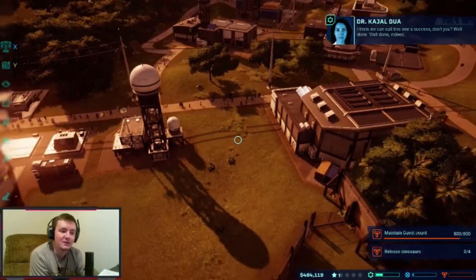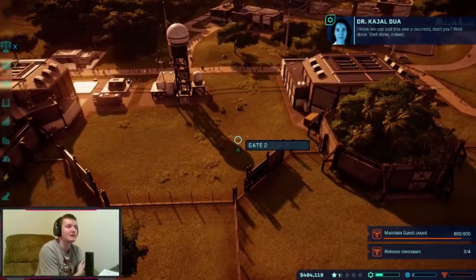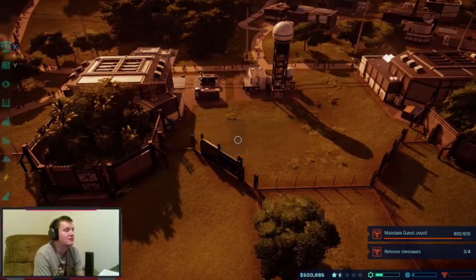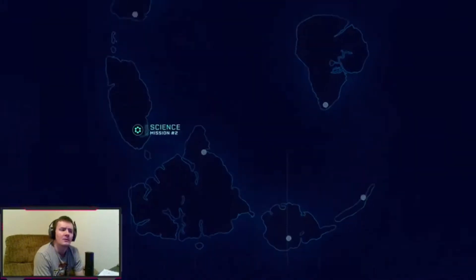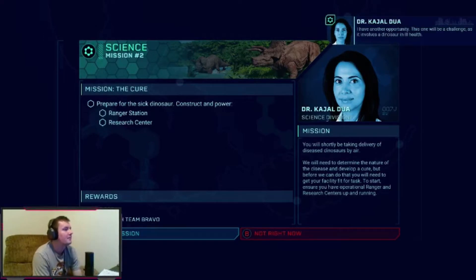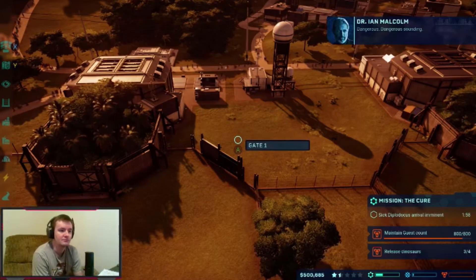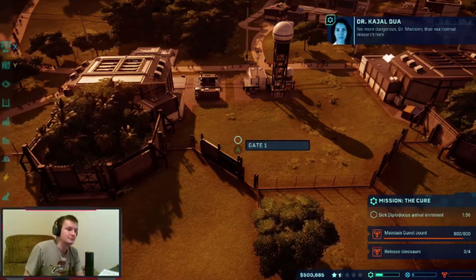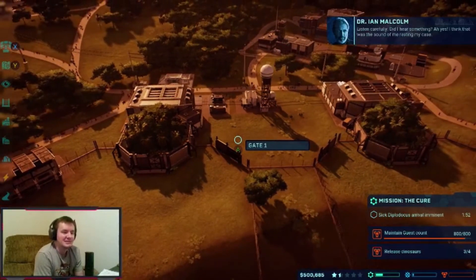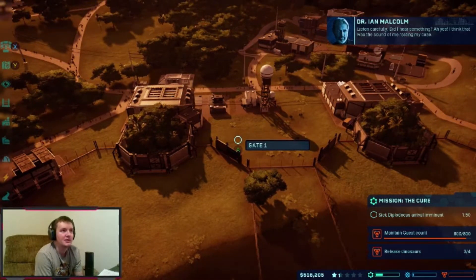We have a guest count of 800 currently and we're getting some missions done. We're at 500,000. We've unlocked science mission number two: prepare for the sick dino. Power a ranger station — we already have this done. Dr. Malcolm warns about a dangerous arrival: 'Listen carefully, sick Diplodocus arrival imminent.'